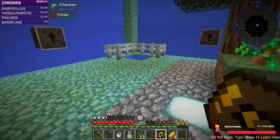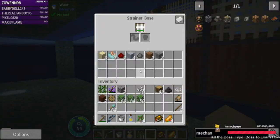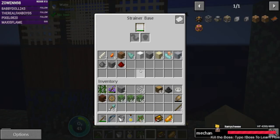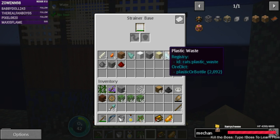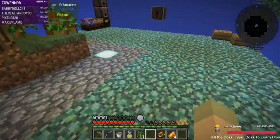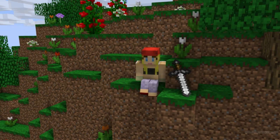We aren't getting cobblestone but we're getting stone. We're getting a puffer fish — that's not going to feed us. Where are the regular fish you promised? So yeah, that's where we are.